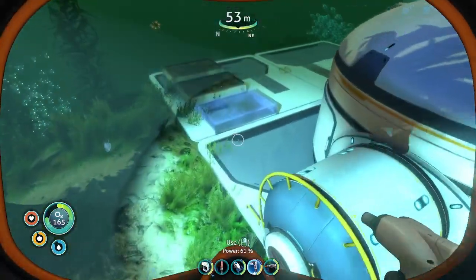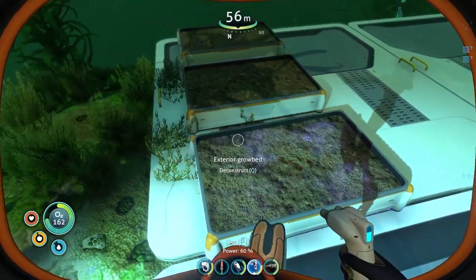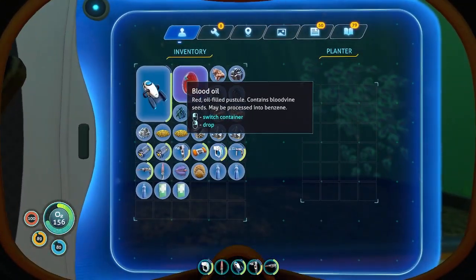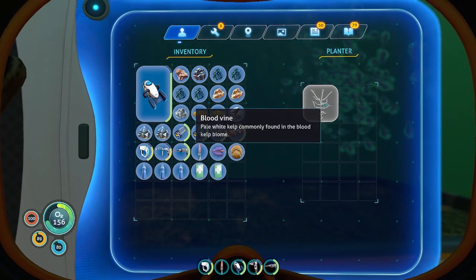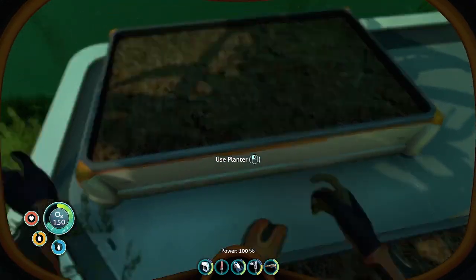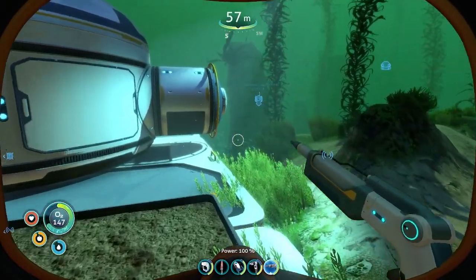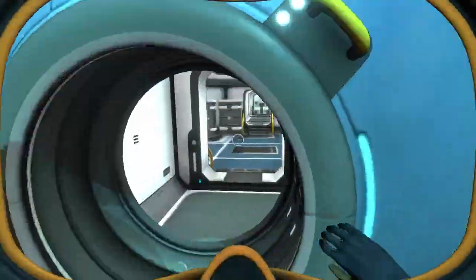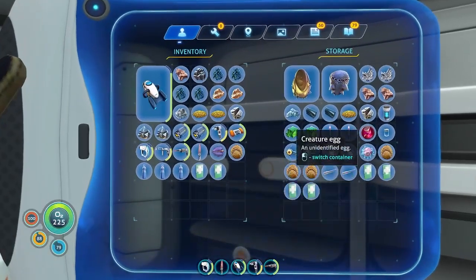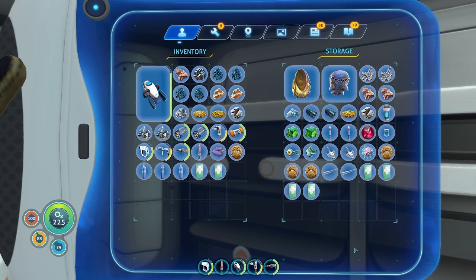Okay, cool. So we're going to need at least a couple of these because we need to put the gel sack in here. So we need to put that there. And when that grows more, we'll add more to it. We'll put the gel sack in one — wherever we put that thing, I don't know where, but we put it somewhere.